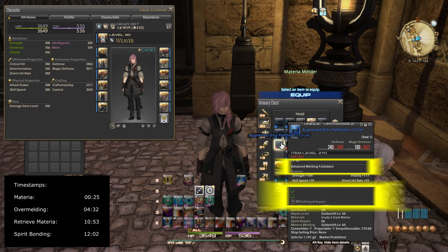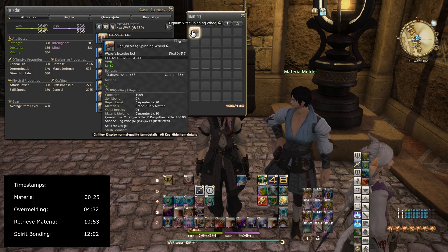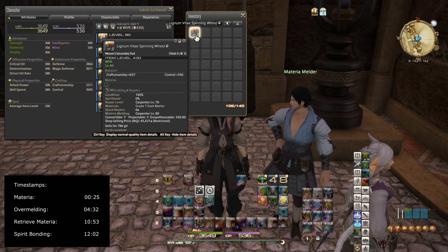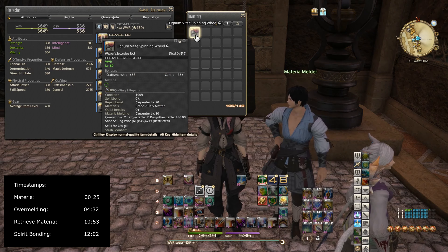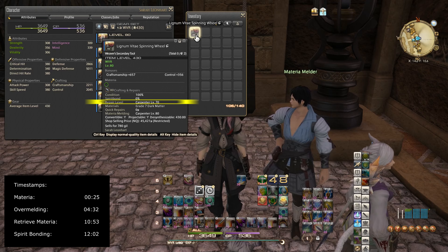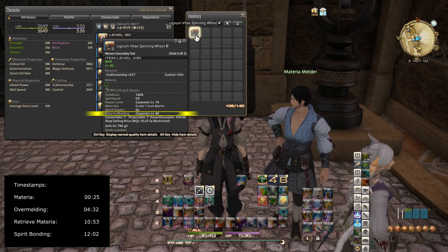Going back to this item — as we said, we can meld one materia into this slot without any penalty. This can be done at the materia melder, or if your crafting job is high enough, you can meld it yourself. This item was created by a carpenter — you can tell because the repair level says Carpenter Level 70, and it also says materia melding requires Carpenter Level 80.